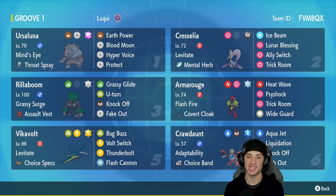Ursaluna has Earth Power, Blood Moon, Hyper Voice, and Protect. Grisely — Cresselia — is going to be in our second slot, a perfect Trick Room setter for this team with Levitate and Mental Herb. It rocks Ice Beam, Lunar Blessing, Ally Switch, and Trick Room.